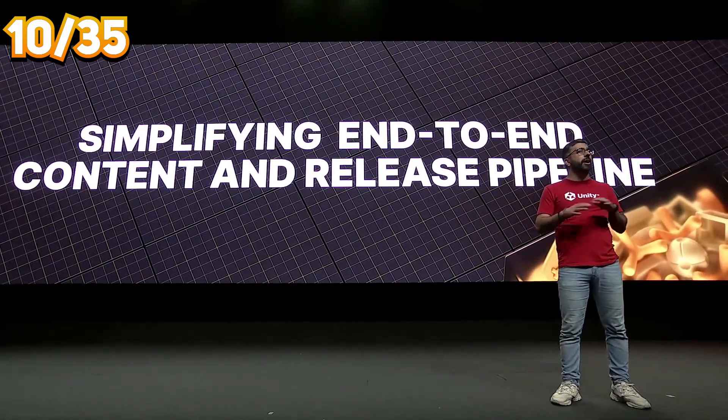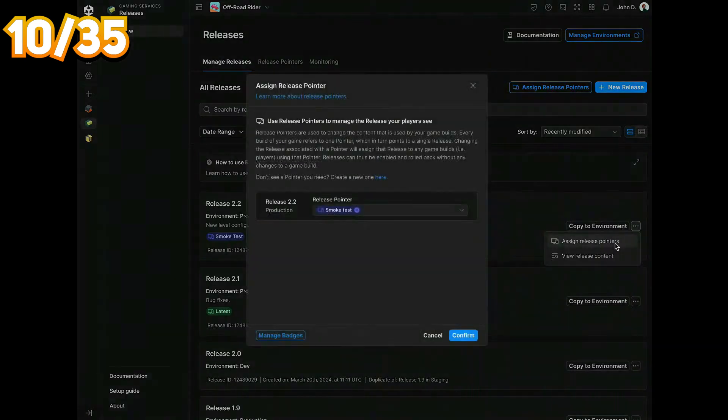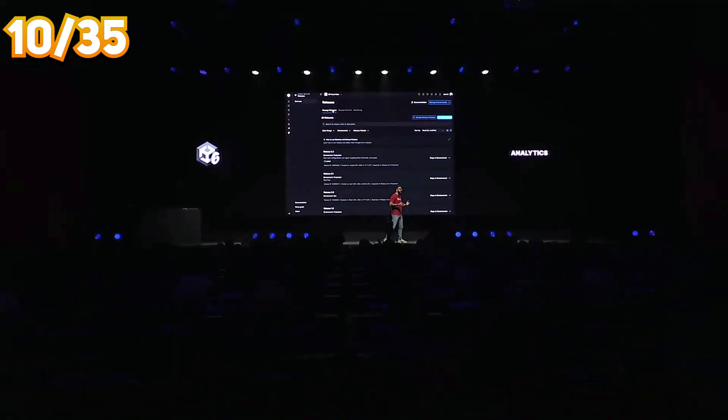You can create a pipeline where your game goes through dev, staging and publication phases, and if anything goes wrong it also allows you to roll back the changes — all with a nice GUI in Open Beta right now.